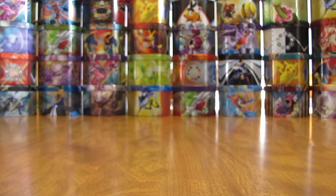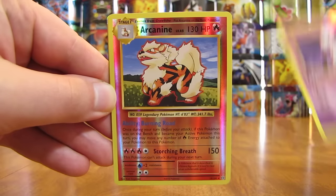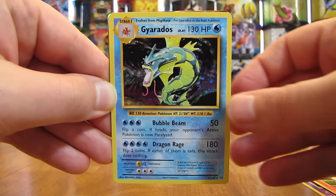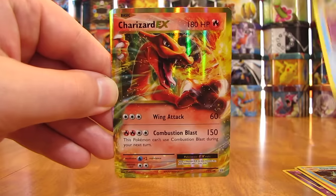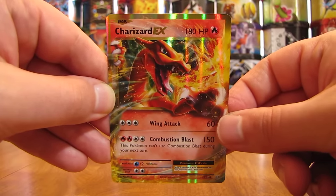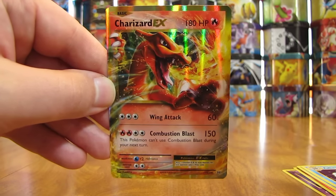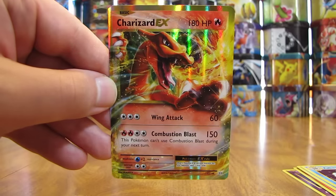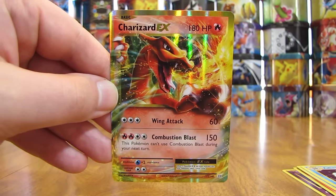And then the English cards I opened up: pulled out two Rare Reverse Holos, two Holos, and then one Ultra Rare out of five packs. The two Rare Reverse Holos are Mewtwo and Arcanine. Then pulled out Gyarados and Poliwrath — two Water-type Holo cards. And the best of the English cards: the Charizard EX. Thanks everyone for watching. Check out all the links in the description of this video, including links to my blog, Facebook, and Twitter pages. Stay tuned for more videos. Thank you.